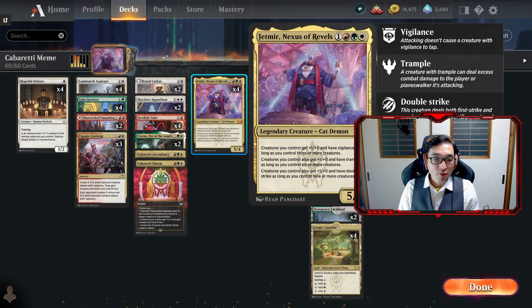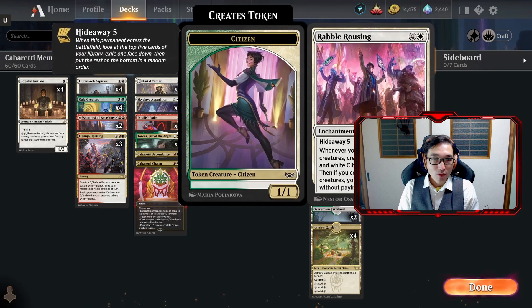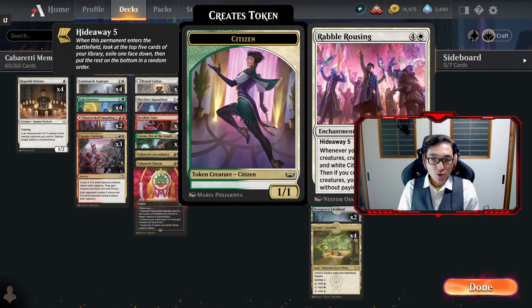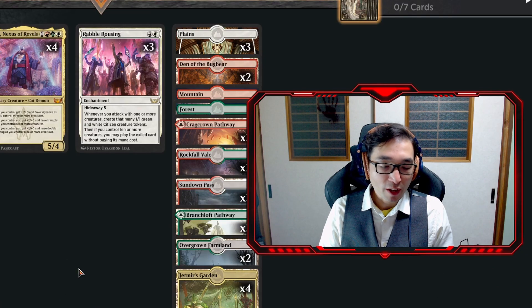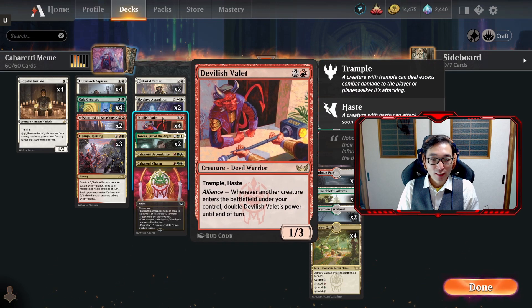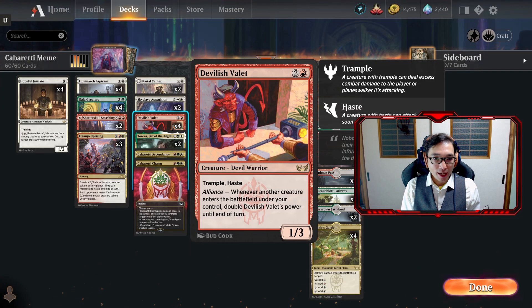A lot of times what happens is we attack with five creatures with Rabble Rousing down, which also has a Jetmir hiding away. It creates five 1/1 tokens which makes ten creatures - you get Jetmir for free. All of a sudden your five attacking creatures have +3/+0, vigilance (which doesn't matter since they already attacked), trample, and double strike. And if you have Devilish Valet down and it gets pumped up five times, that's 2, 4, 8, 16, 32 - it's a 32/3 with trample and double strike.